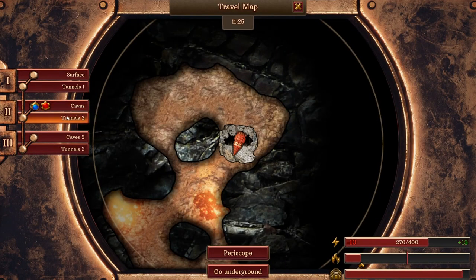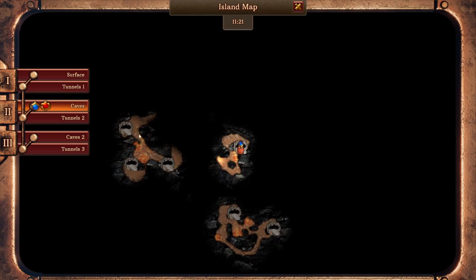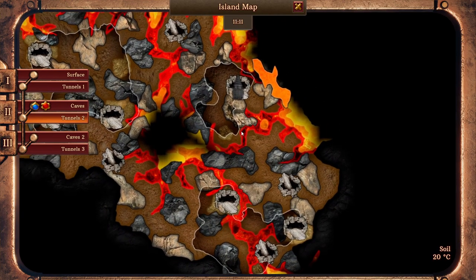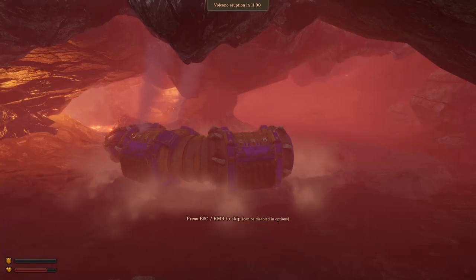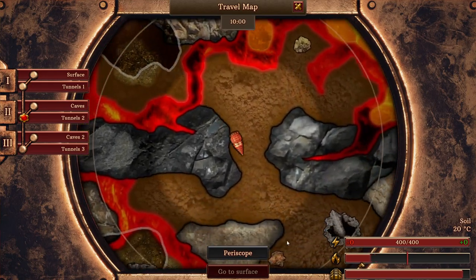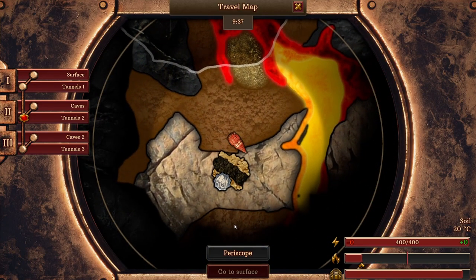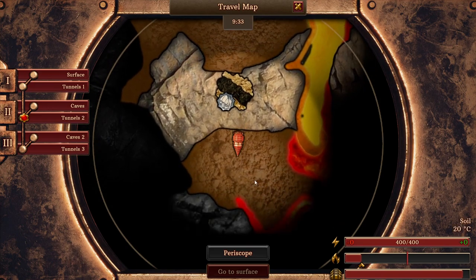Let's have a look. That was in the caves I think — oh no, no, it was in the tunnels. Tunnels 2 over here. Alright, how can I get there? I need to go underground right now. Let's give it a try. Wow — we are in this new area. Amazing.